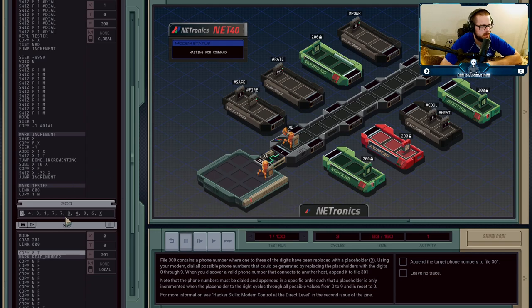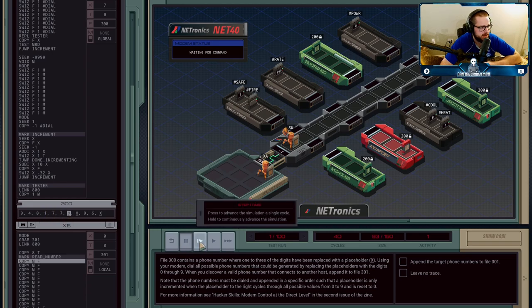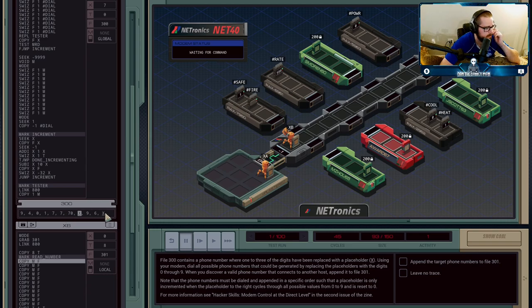The first thing we're going to do is go through the numbers in the file and look for the placeholders, counting how many steps it takes to get there. Once we reach the first placeholder, it took us seven steps — and seven is starting at the beginning, so we need that extra number. We're going to replace that X with 70: the tens digit encodes the step count back, and the ones digit is a zero as a placeholder for the number we're actually going to dial. It's a surprise tool that will come in handy later.